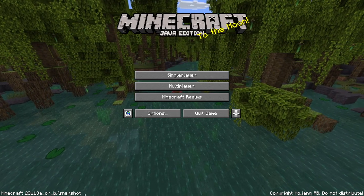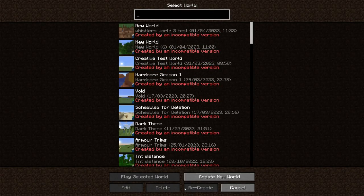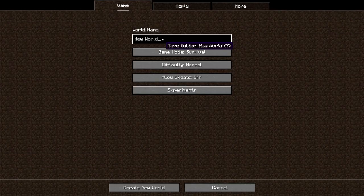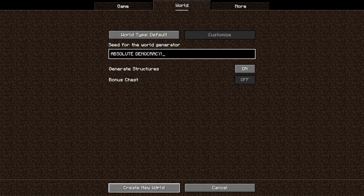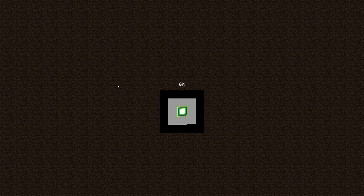Hello everyone and welcome to something new. We are in the April Fool's snapshot and we're just gonna go ahead and see what this snapshot has in store for us. I know this version of the game has something to do with voting, so we're gonna call our world 'TIME FOR DEMOCRACY' and the seed shall be 'ABSOLUTE DEMOCRACY'.